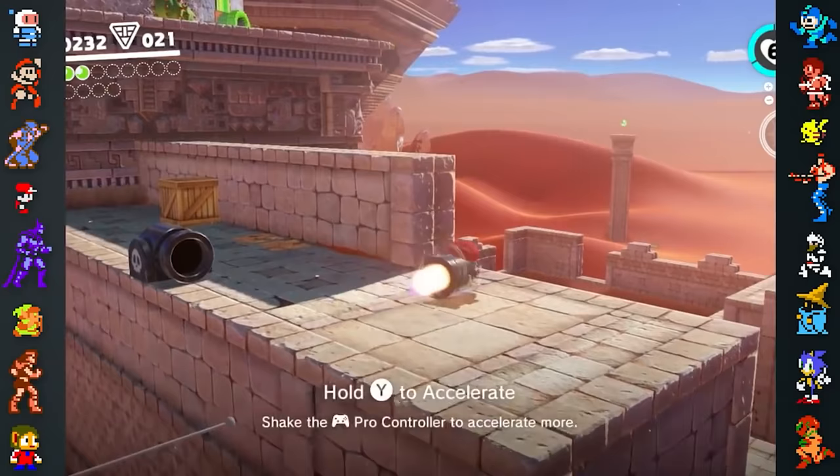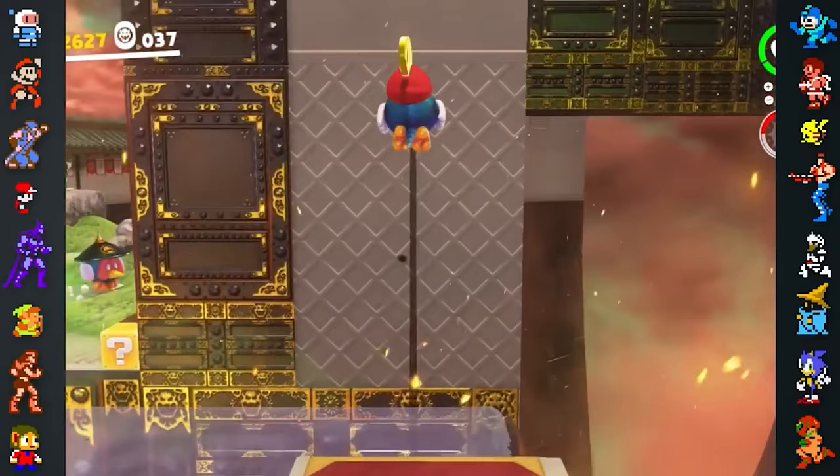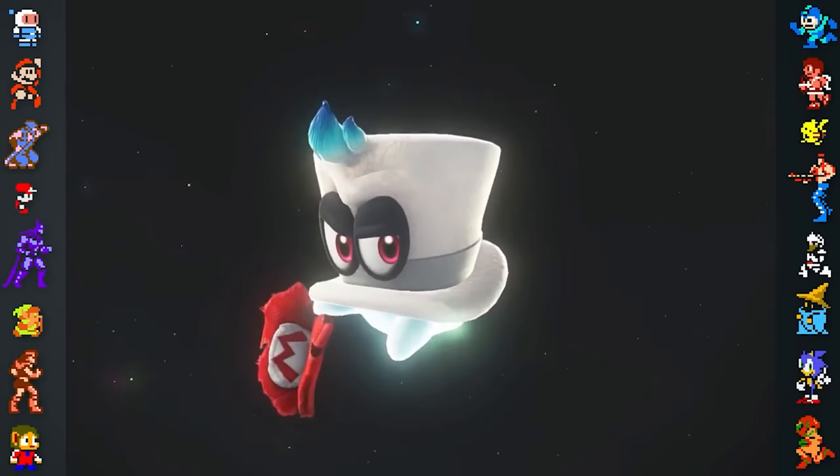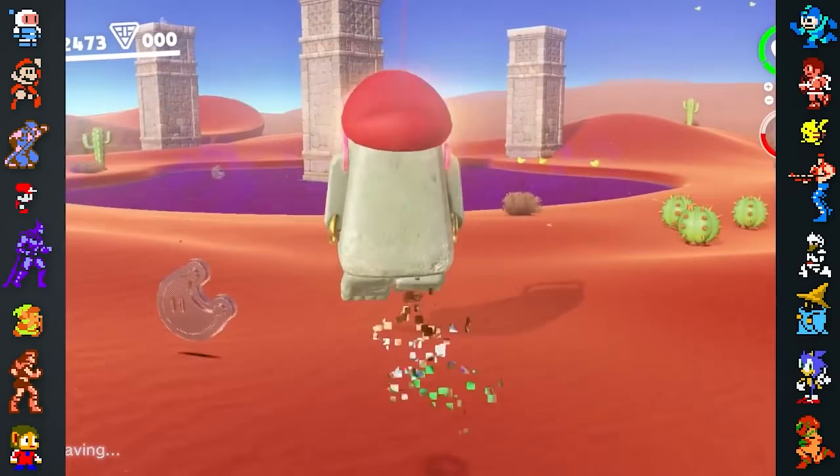Nintendo were also working on a capture mechanic that let players take control of objects and creatures in the environment. However, they didn't have an intuitive way for the player to possess the objects around them. The team experimented with using Mario's cap to possess enemies, and the two mechanics were combined into one, which also helped define the character of Cappy. Interestingly, the capture mechanic was only in development for a few days before it was chosen to be a significant feature of the game.